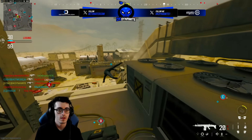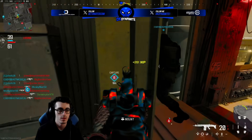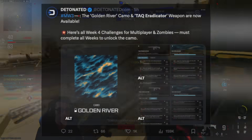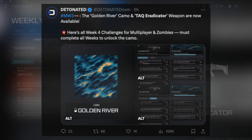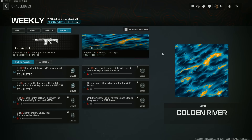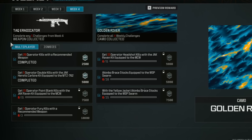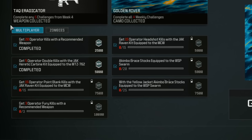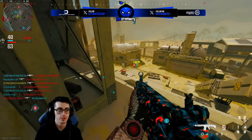For the Week 4 multiplayer challenges: get 20 Operator kills with a recommended weapon; get five Operator double kills with the Jack Heretic Carbine kit equipped to the MTZ-762; get 15 Operator Point Blank kills with the Jack Raven kit on the MCW; or get three Operator Fury kills with a recommended weapon. You can also get 15 Operator headshots with the Jack Raven kit on the MCW, or use the Akimbo Brace Stocks on the WSP Swarm, or the Yellowjacket Akimbo Brace Stocks on the WSP Swarm.